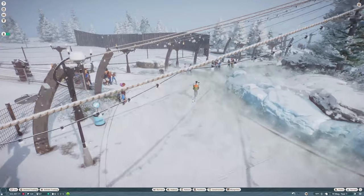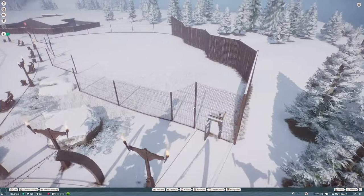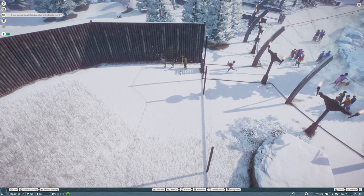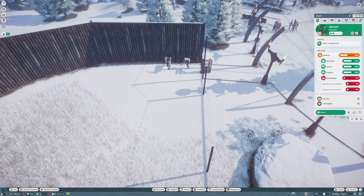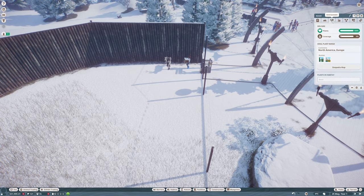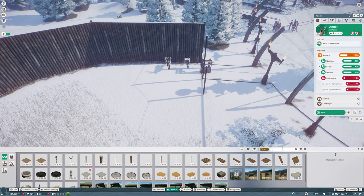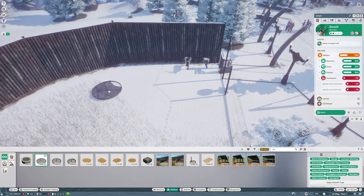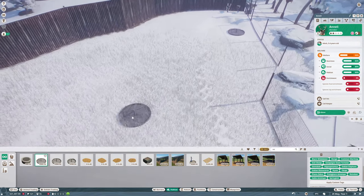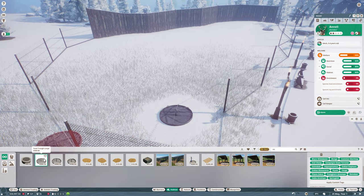Here they come running along. Let's pause this for the time being while we get the welfare sorted out. Obviously we need the food stuff and we need some shelter. If I search by reindeer - food trough large - reindeer, yeah. Put one there. I'll have another one over here so they'll come over here and then they're the viewing points. So that's for food.